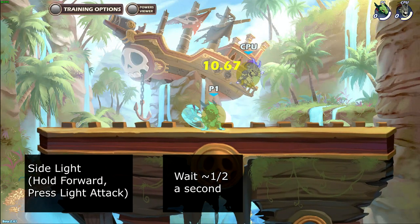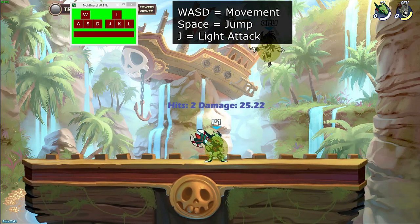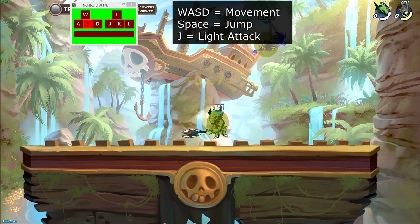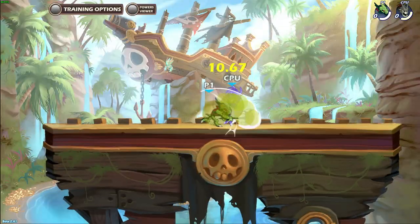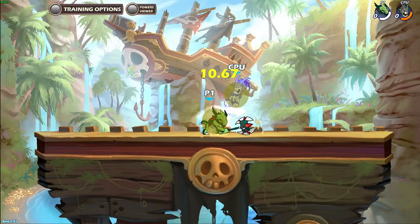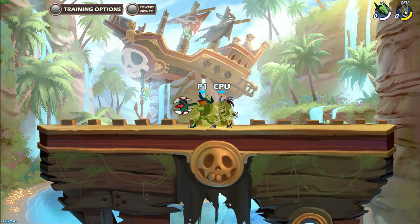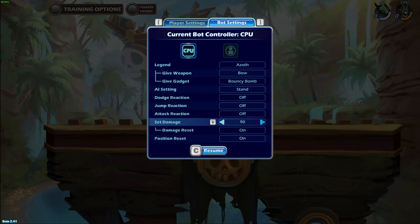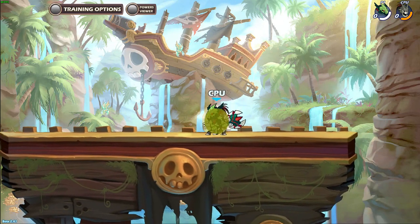Start by landing side light, wait half a second, then down light. There's enough input time for you to hold down and spam light attack to hit the down light consistently in this combo. This combo works consistently from 0 damage all the way to 100 damage. It works at mid range to close range for the most part. At about 90 to 100 damage, it won't be a true combo if you hit side light too close to the enemy.